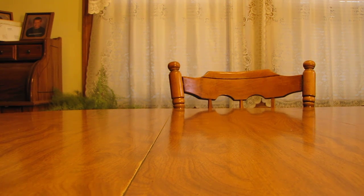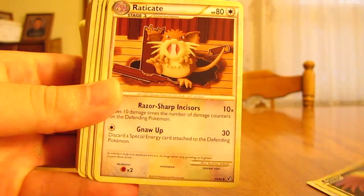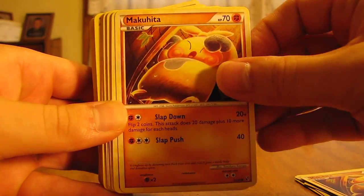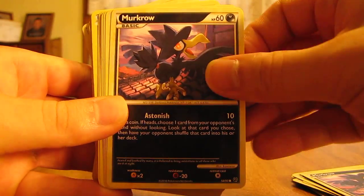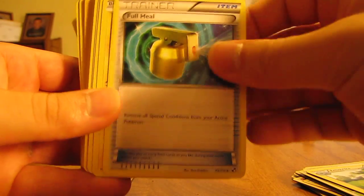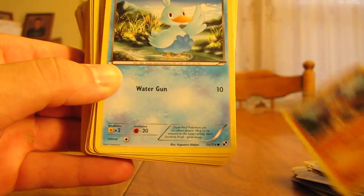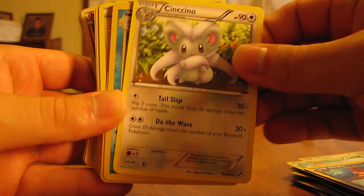We'll go about half the stack here and then the other half next. So we have Scyther, Murkrow, Mawile, Stunky, Raticate, Makuhita, Energy Exchanger, Raticate, Legend Box, Vespiquen, Makuhita, another Makuhita, Mawile, Scyther, another Scyther, Drifloon, Murkrow, Ruins of Alph, Oddish, Togepi, Substrica, Full Heal, Joltik, Venipede, Swoobat, Pidove, Snivy, Timbur, Ducklett, Energy Retrieval, Maractus, Sawk, Scrafty, Cinccino.